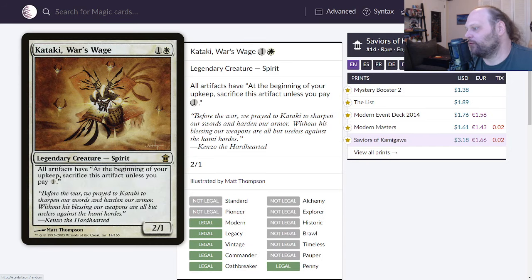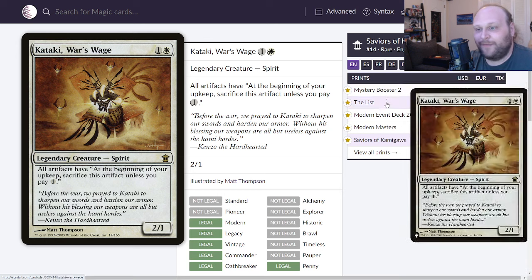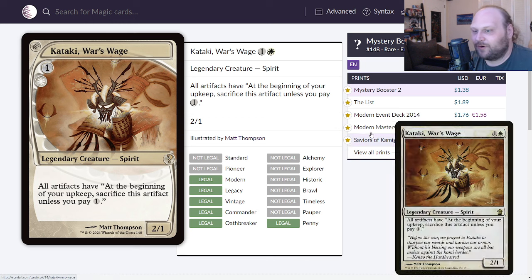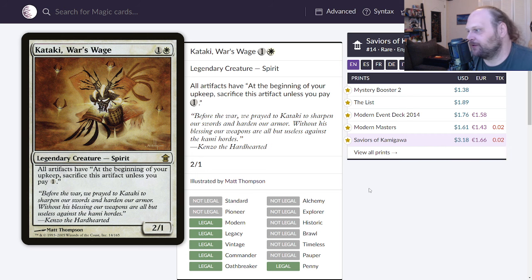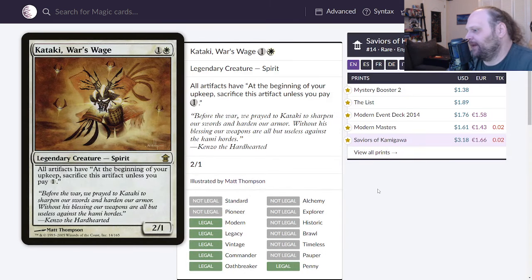Kataki, War's Wage is up next. This is two mana — one and a white — for a 2/1 legendary spirit. All artifacts have: at the beginning of your upkeep, sacrifice this artifact unless you pay one. Originally printed in Saviors of Kamigawa, it's been printed a couple of times since, and the most recent is a future-sight border in Mystery Booster 2. All versions are over a dollar, working into two-dollar territory.